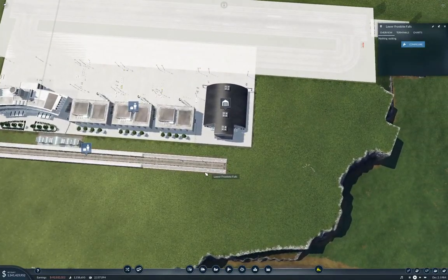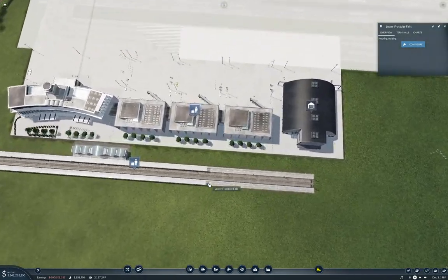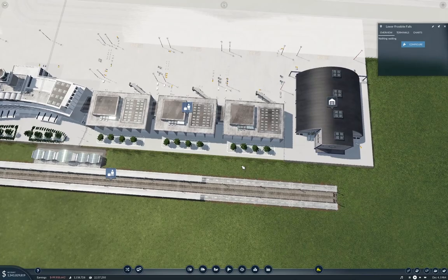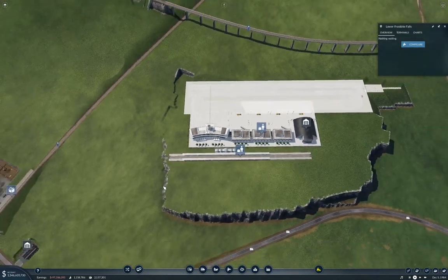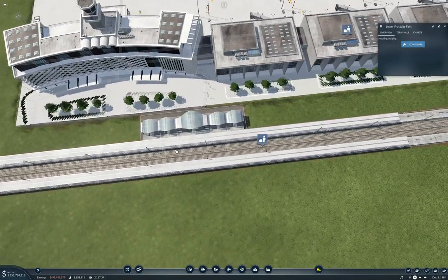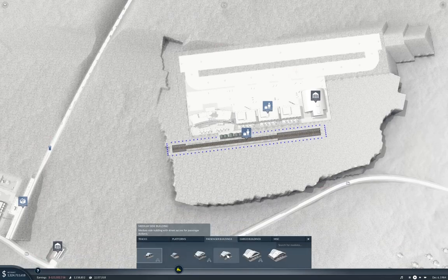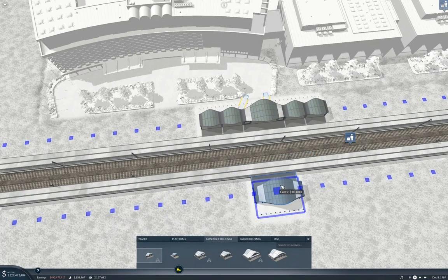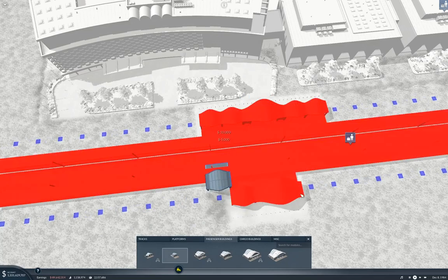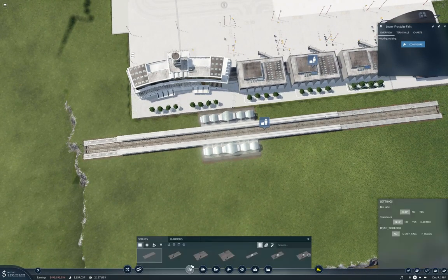Now we also want to have a tram station somehow connecting into here. How are you going to do that? Well, it probably needs to connect over at this end. So what are you going to do? I'm going to add a building on this side - medium main building. No - main building. And we'll put a couple of side buildings in for symmetry.